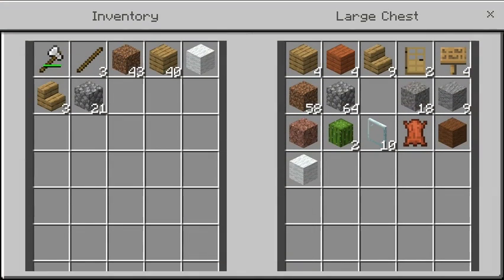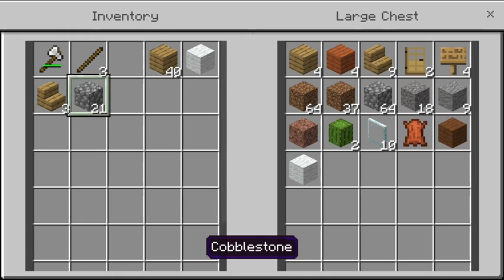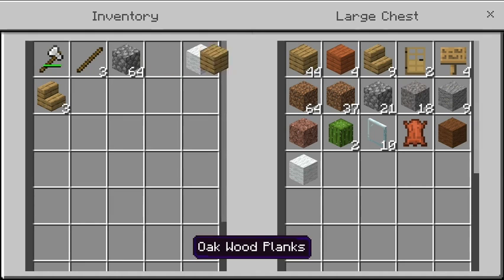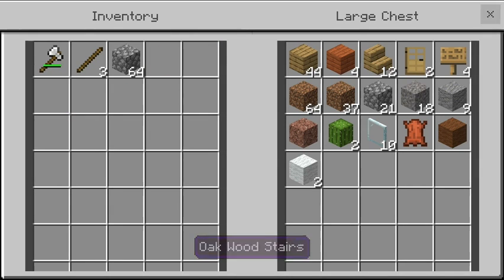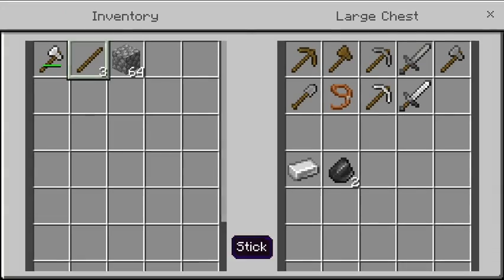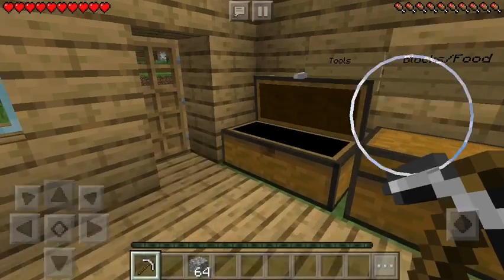Just in case I die, let's put this stuff away. Let's get a stack of cobble so that I don't get stuck in there. Put my sticks right here, put my axe away, grab my pickaxe and we're good.